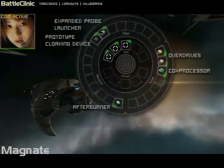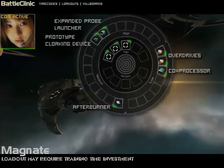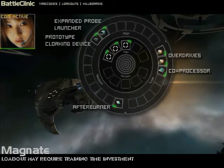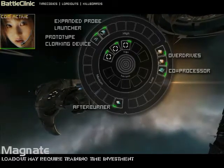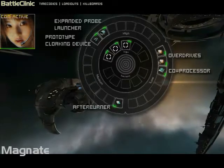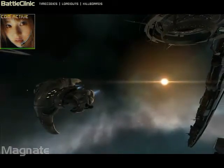Study this basic loadout. The cloak and probe launcher are self-explanatory. Look in the low slots — see the co-processor? This module compensates for low skills by increasing the CPU of the ship, allowing you to fit the other modules. Just like power diagnostic systems, you can eliminate the need for this module with better skills. The afterburner and overdrives are there because you don't want to warp to zero on top of an unknown anomaly. Warp in at range and assess the situation. If you need to check out the area, you can get around more quickly. Your fleet mates are waiting for your report, so do everything quickly and accurately.